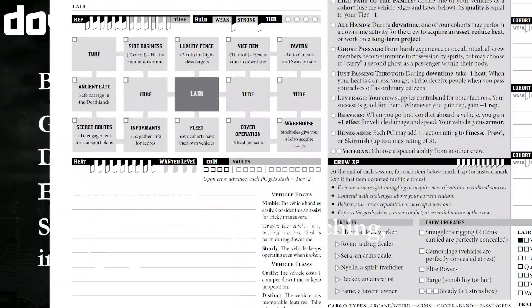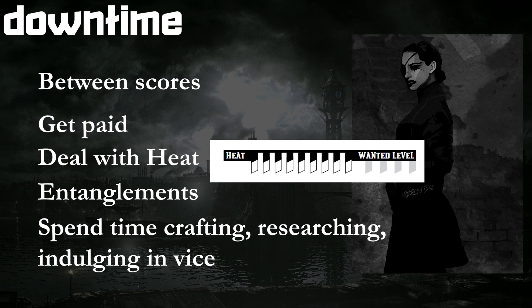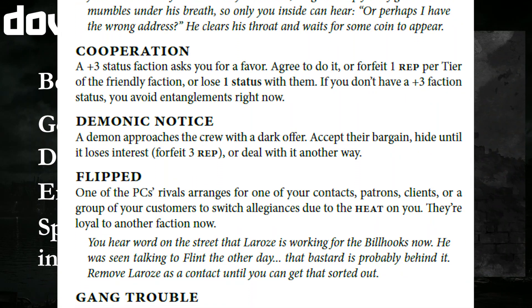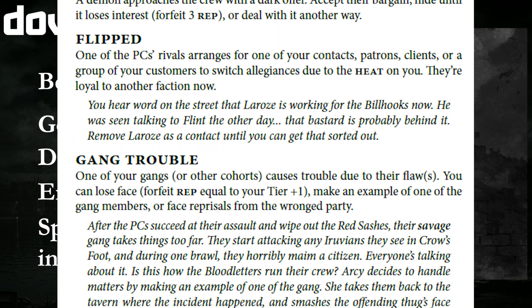There is a whole tracker for heat and wanted levels, and as the wanted levels go higher, the law enforcement reactions — whenever they occur — become more severe. Entanglements are inevitable, and the book lists twelve examples of what they could be, ranging from arrest, to angry faction retaliations, to ghosts with bad intentions.